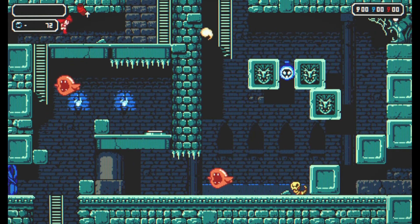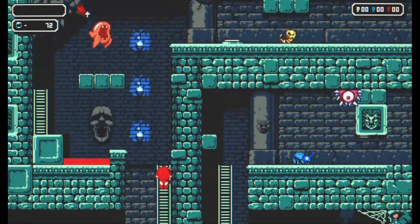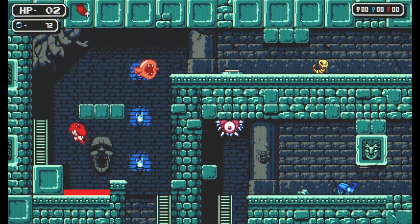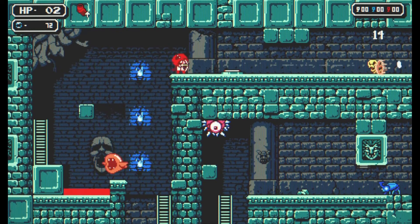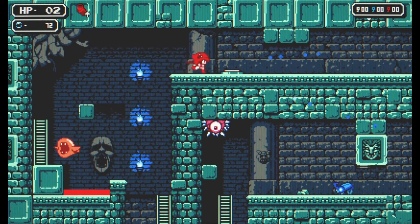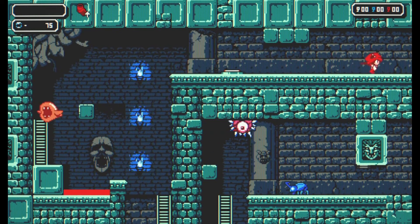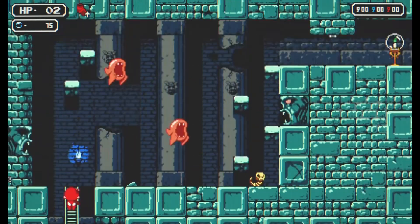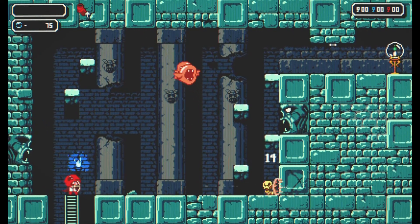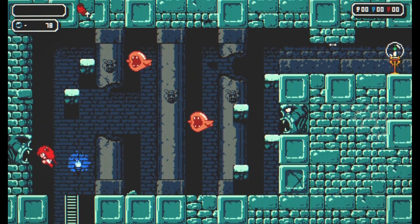The three biggest influences for Astalon seem to be Symphony of the Night, Mega Man, and Castlevania III. Things like the multi-tiered castle layout and the variety of health and damage upgrades harken back to Symphony and all of the handheld Castlevania games that came after it. However, Astalon lacks a lot of the RPG elements that the Konami-inspired half of the metroidvania genre typically brings.